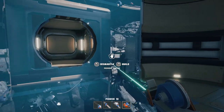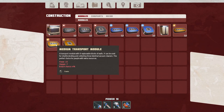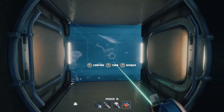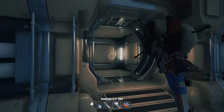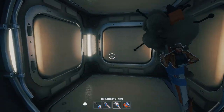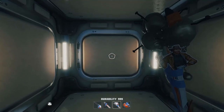The next thing you're gonna want to do is build a transport module. I'm just gonna do a medium transport module for the sake of this one. First thing you want to do is make a passageway between your service module and where you want your vehicle module - you can make it up, down, left, or right depending on your space requirements.